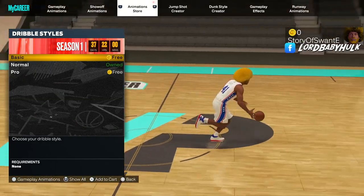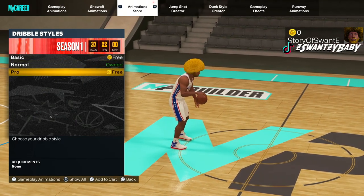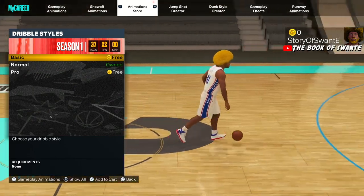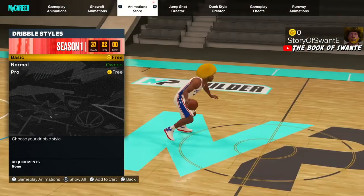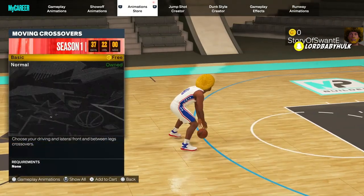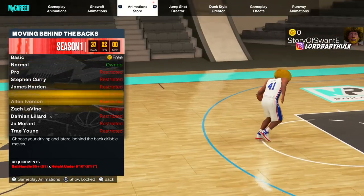When you buy animations, it just shows you the animations of your current attribute — your current attribute. Some people think you have to upgrade to see other attributes. Look, I'm gonna show you — I have not upgraded this player, this is just a random player I just created. Look — voila — this is how you see your restriction.